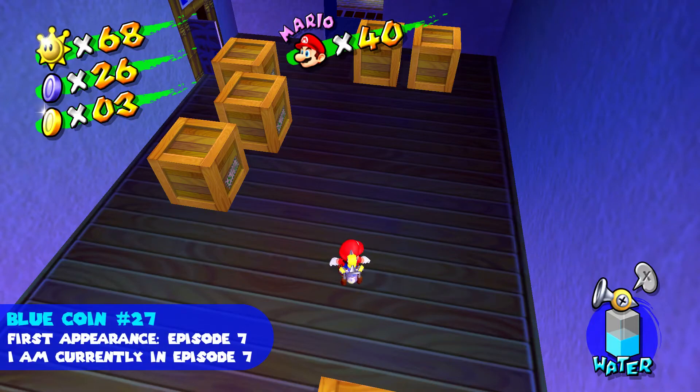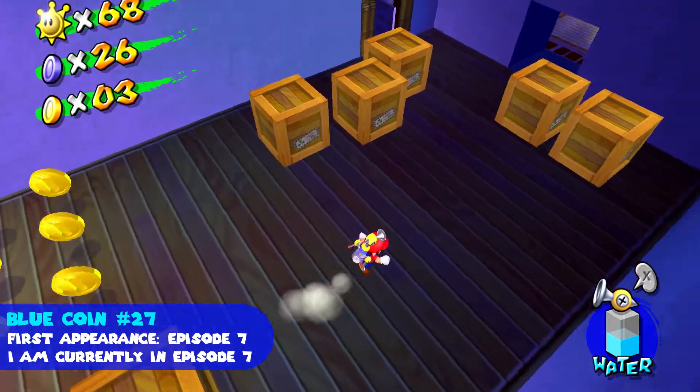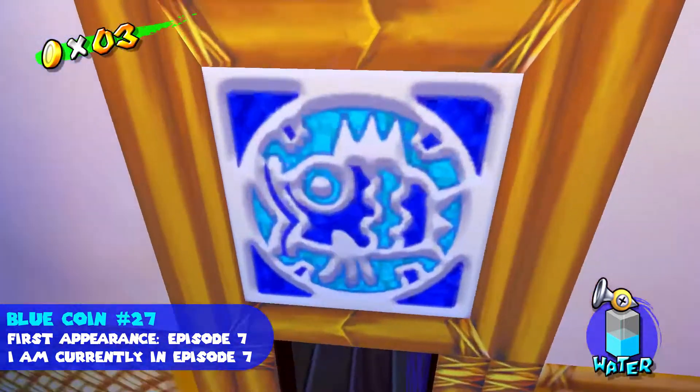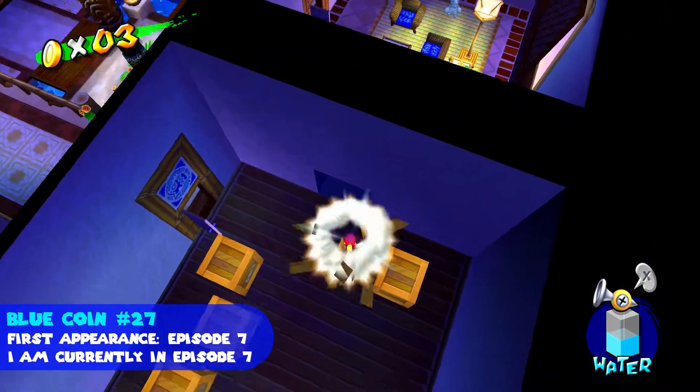Blue coin number twenty-seven is in the room with all the pineapples, which you have to get for Yoshi. In episode seven you can just walk through the door. I think this one only appears in episode seven, maybe eight too — it's in the box.